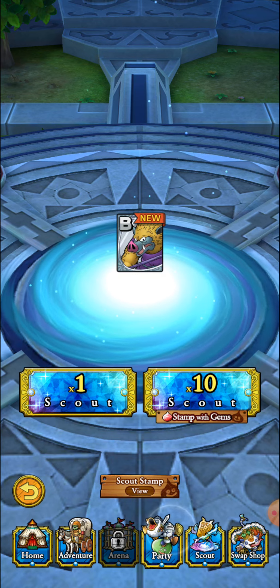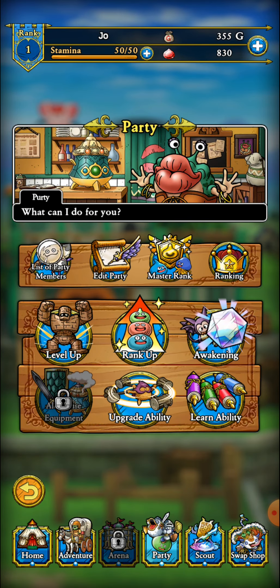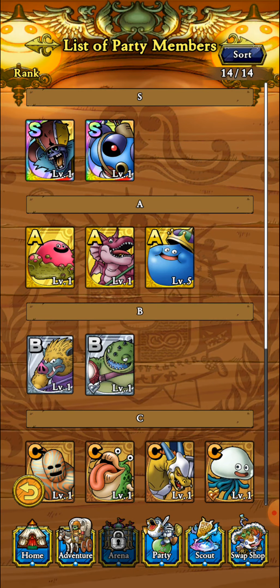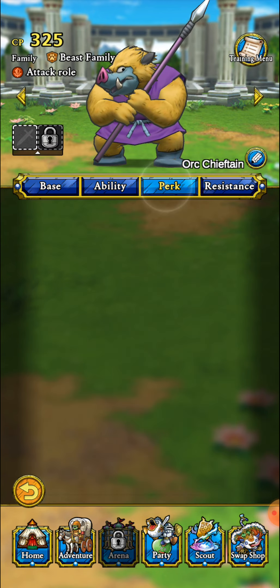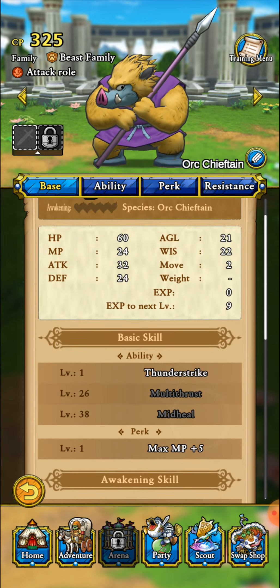Let's see what he brings to the table. We'll go to Party and check him out. The team I'm currently running is White Knight, Axerus, King Slime, Killing Machine, and Slime Shroom. Not really crazy about Slime Shroom, but it is an A rank. I haven't leveled up any of these guys either. Thunder Strike — any battle abilities? No leader perks. I think leader perks only come with A ranks or higher.